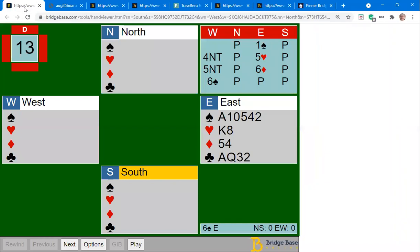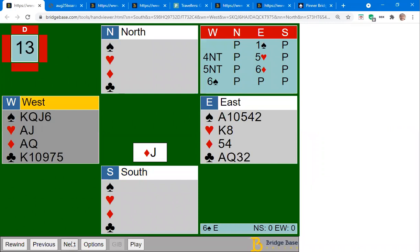Let's have a look at this hand. Assuming the opponents lead a diamond, here's the first poll question: playing this hand in six spades, how many top tricks does declarer have? I'm going to give you about 20 seconds to count up how many top tricks you've got, then launch a poll.